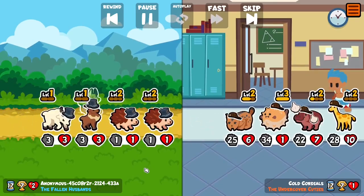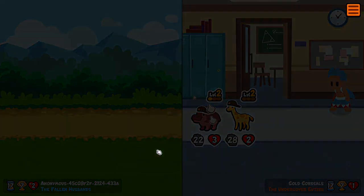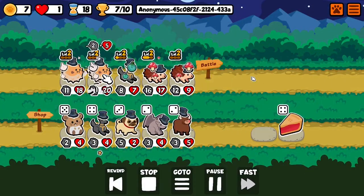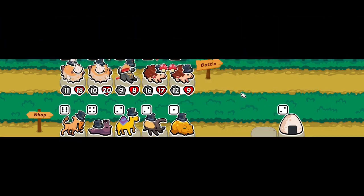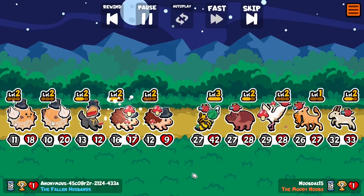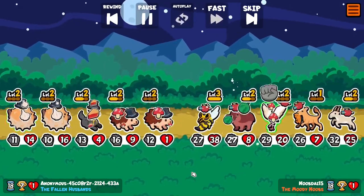And this is chaos - it's also a loss unfortunately, so one life left. And I quickly realized that round that spawning two goats is not ideal if you're also spawning hedgehogs, because they might take out the hedgehogs - the goats.